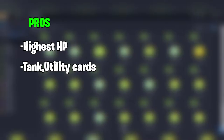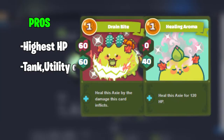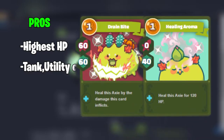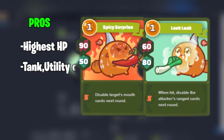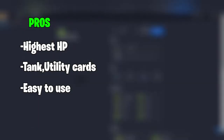There are a variety of tank cards in the Plant class, such as October Treat for extra shield, Drain Bite and Healing Aroma for healing and damage. You can also look into utility cards such as Vegetal Bite, which can steal your opponent's energy, or cards like Hot Butt and Leak Leak, which can disable your opponent's Axies. Plant Axies are also fairly easy to use and don't require a steep learning curve.